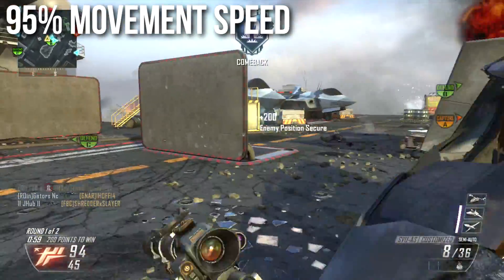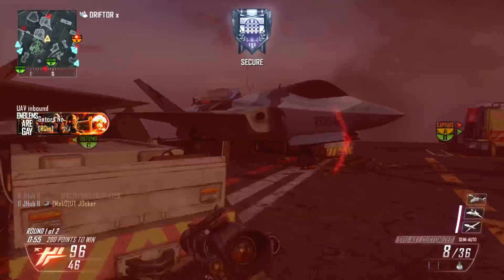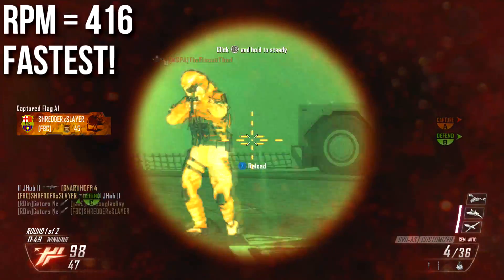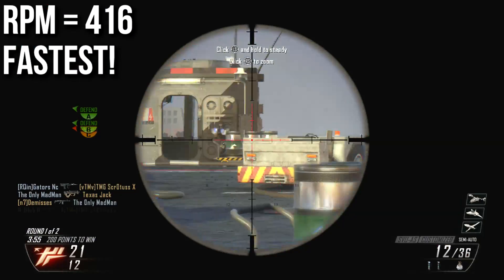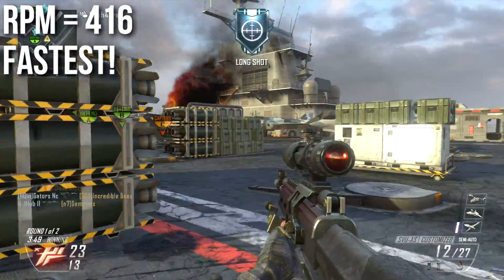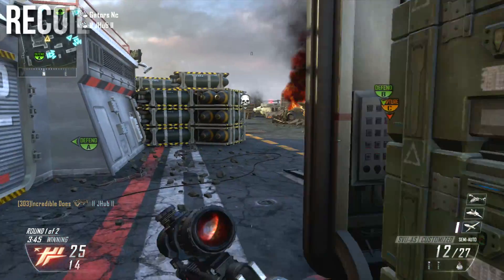Running a sniper rifle gives you 95% movement speed — the exact same as with an assault rifle, so nothing particularly bad there. One of the key strengths of the SVU-AS is that it has the fastest rate of fire of any sniper rifle in the game, shooting at 416 RPM. This is close to the speed of some pistols. You can shoot this sniper rifle very fast and put a lot of bullets downstream — it makes for a spammy sniper rifle, and that's really how you should use it.